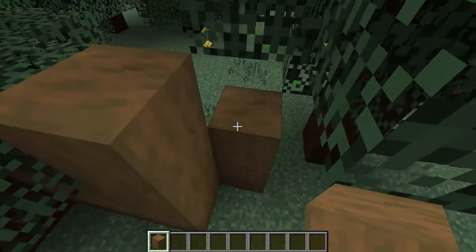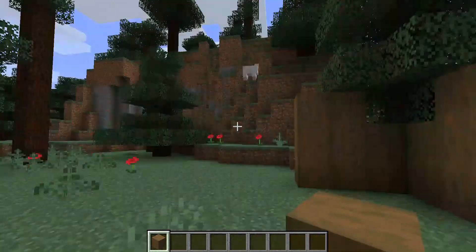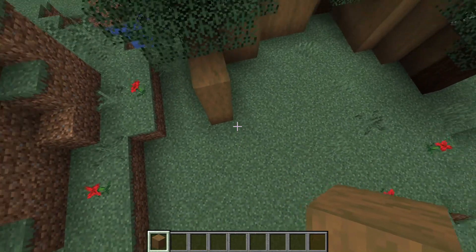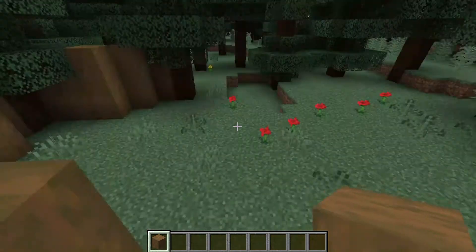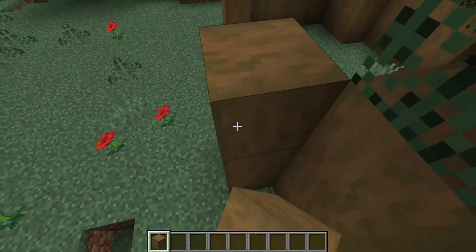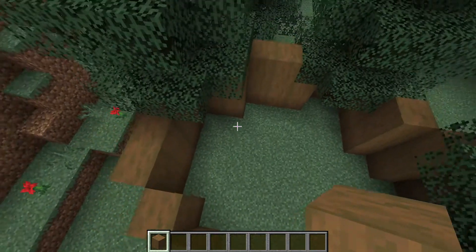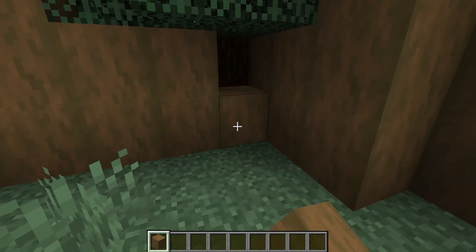We'll first start by just making the walls. This is going to be completely random actually. The fox just wants a nice home. Foxes are also my favorite animals. This should be good if we just cover this part up.